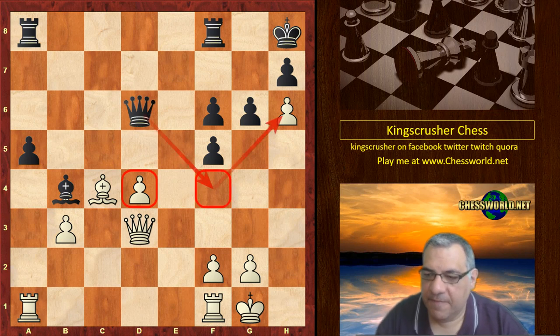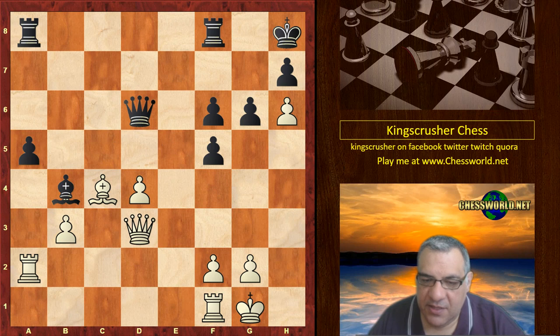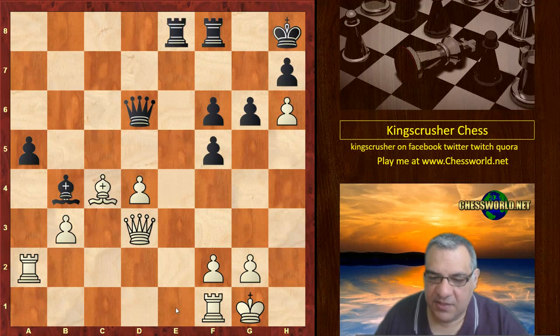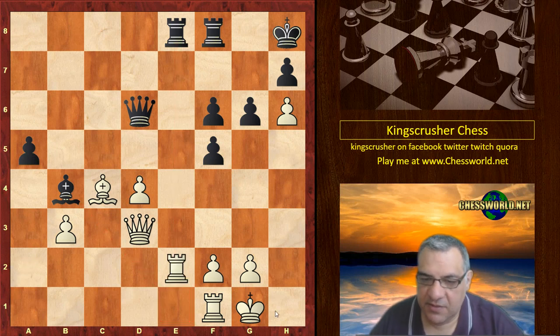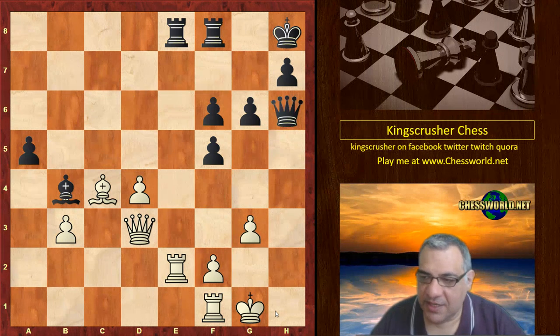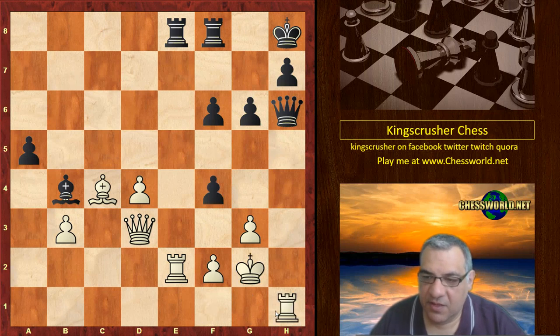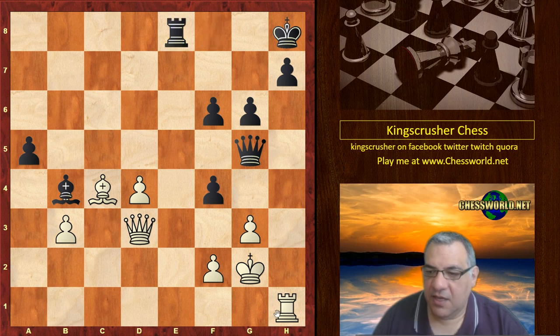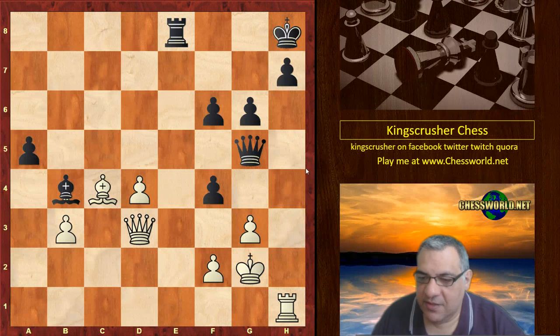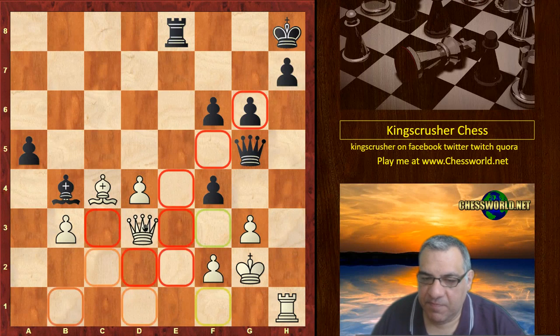After Nxd2 and Bb4, black is in a very comfortable position. After Qd6 with the threat of Qf4, Rae2 Rae8 — and you see that this file is difficult to contest. Black is in the driving seat. Qf4 hits the pawn, black takes that pawn, and black is just slightly better now. Qg5, rook takes, rook takes — and it's a difficult position with pressure on white.